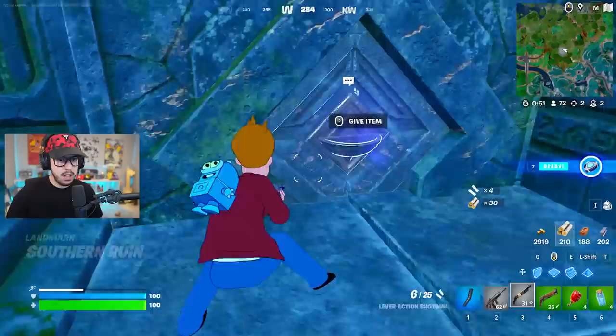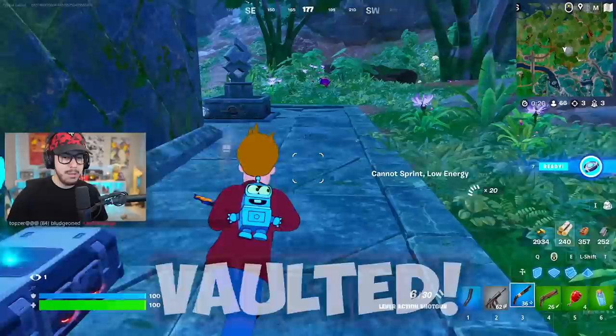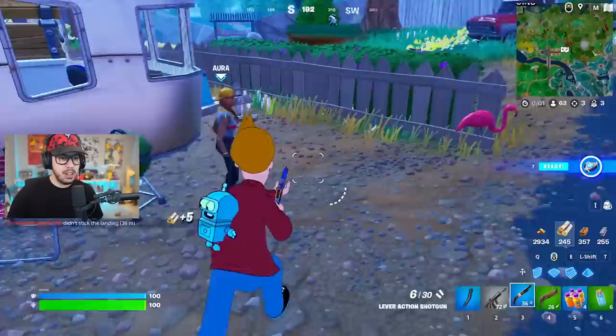Somebody's here - easy elimination. They got a blue lever action, that's gonna save my life. So yeah, shocking news - the maven shotgun has been vaulted, but you can still get it from buying it from characters. I don't know why they vaulted it. I guess because there were six shotguns in the game now. The maven I feel like was pretty popular, so interesting choice.